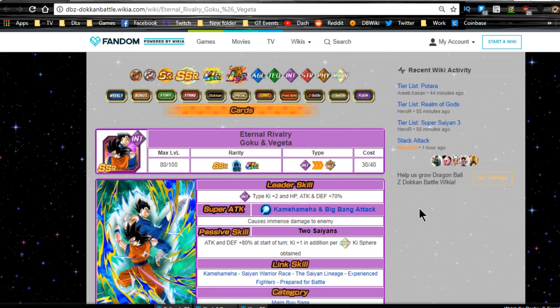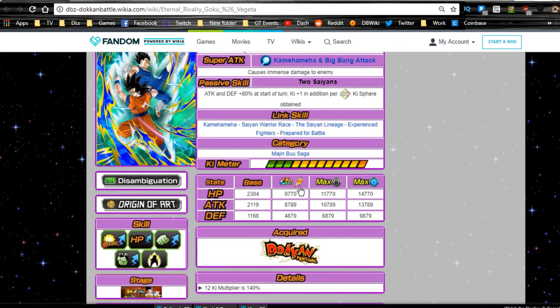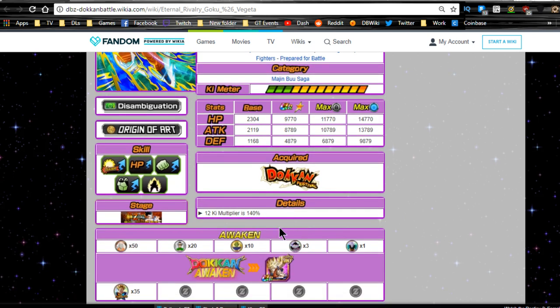Eternal Rivalry Goku and Vegeta: leader ability is Intelligence type Ki +2, HP/Attack/Defense +70%. Super attack is Kamehameha and Big Bang Attack for immense damage. Passive skill: Two Saiyans — Attack and Defense +80% at the start of the turn, Ki +1, plus Ki +1 per rainbow Ki orb obtained — so two Ki per rainbow orb. Link skills are Kamehameha, Saiyan Warrior Race, Saiyan Lineage, Experienced Fighters, Prepared for Battle, and they're part of the Majin Buu Saga category. Base stats: HP 9,770, Attack 8,789, Defense 4,879 with a 140% Ki multiplier.